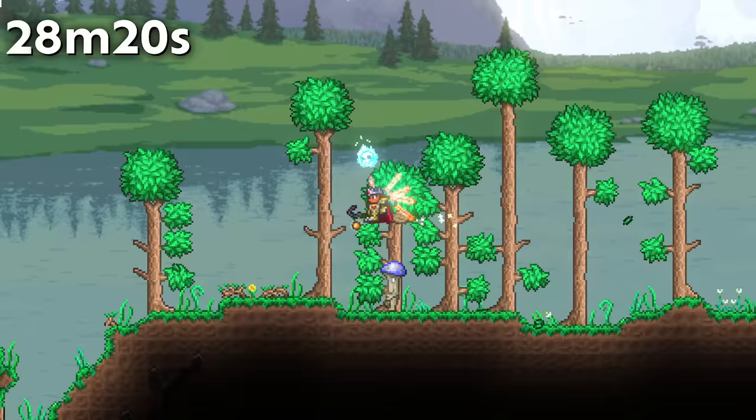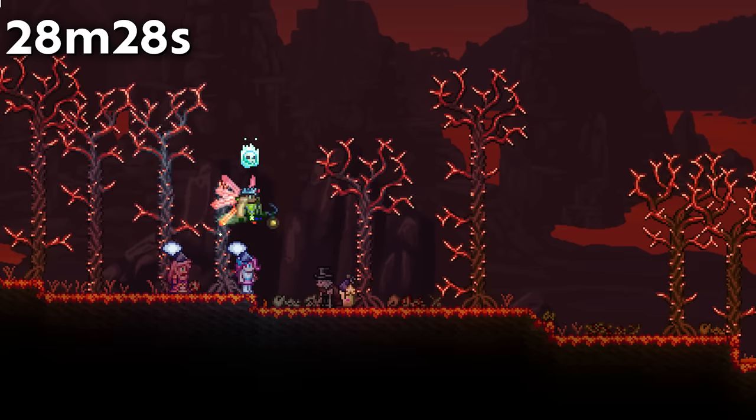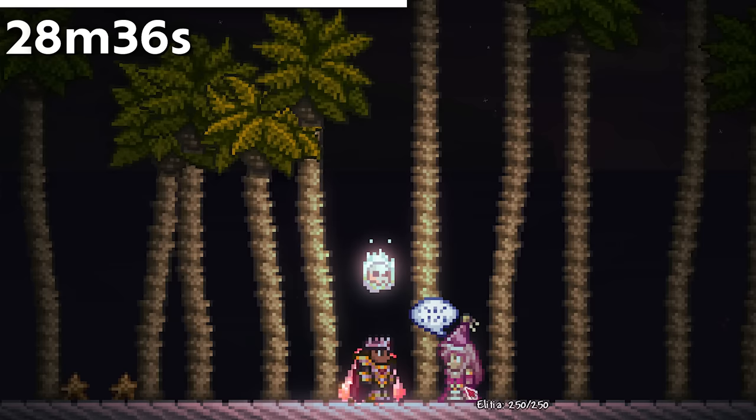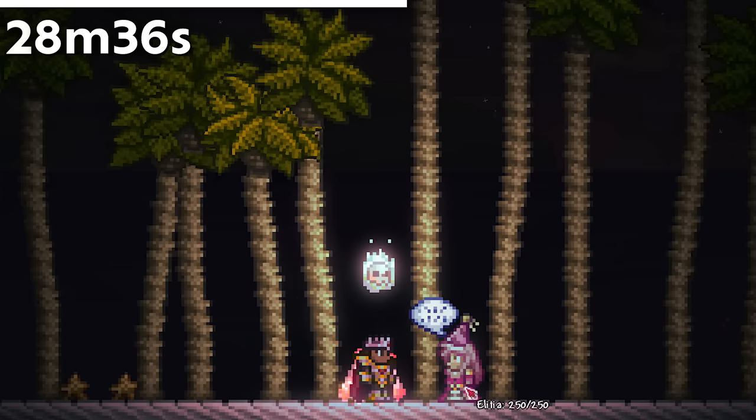Although landmines deal 250 damage, Terraria's damage randomization along with NPCs' built-in defense means they cannot always one-hit kill. As the sun sets on your first day in Get Fixed Boy, all your NPCs will instantly die. It also means it is impossible to obtain the Terragrim early via the Princess, as you can't get a Blood Moon before the first nightfall.